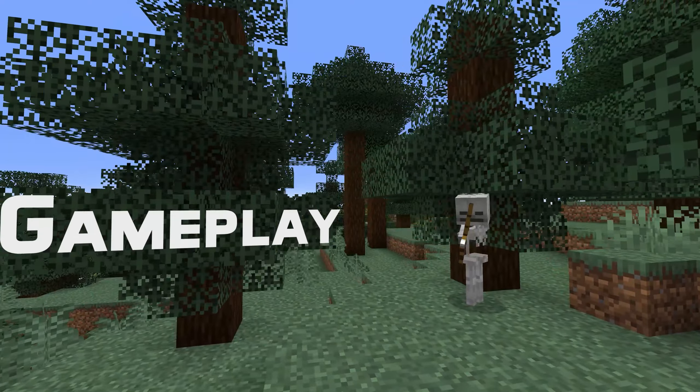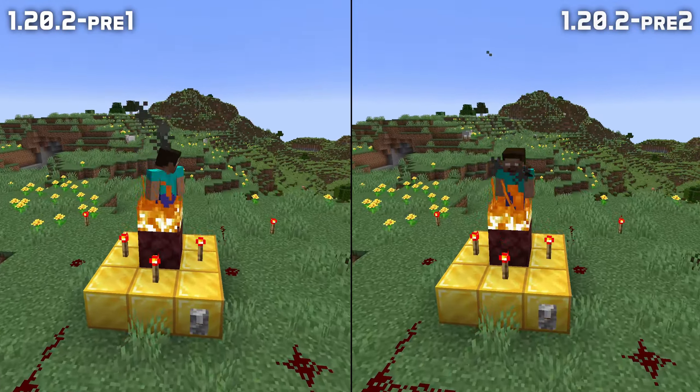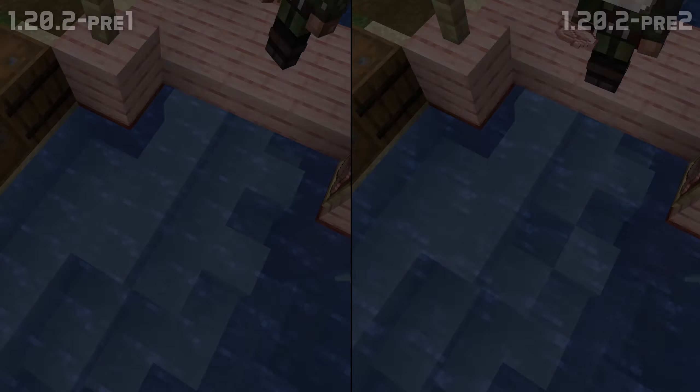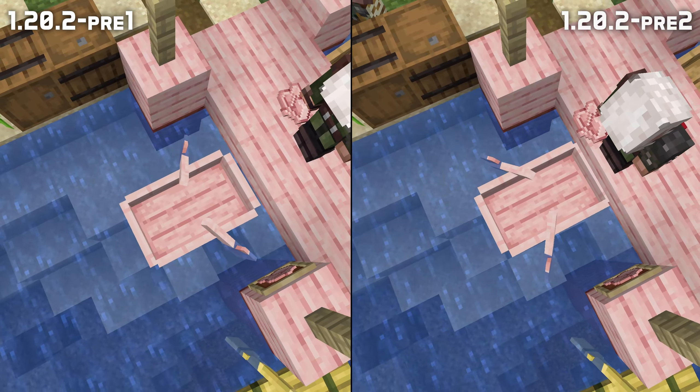Let's start with gameplay, where some bugs introduced in the previous pre-release meant that players would look like they were facing directly south until they moved their head. The same thing would go for boats that always looked like they'd face south when placed. Both those problems are fixed in this version.